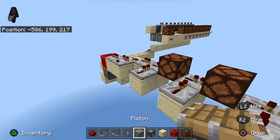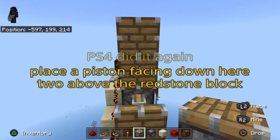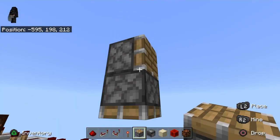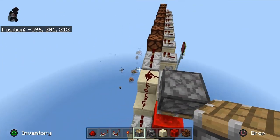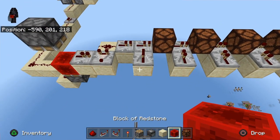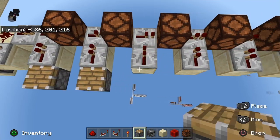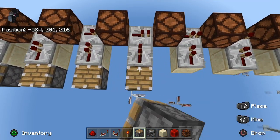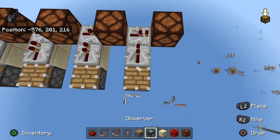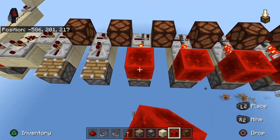Over here it's going to go right here but it's going to be facing down, so we want a block above it so we can place this — there we go. Then we're going to do the same thing on each of these. What we want is a regular piston facing up on each of these with a redstone block on top of each of them, and that's going to lock all these repeaters.